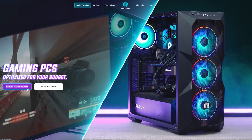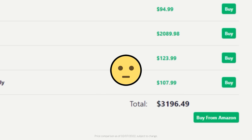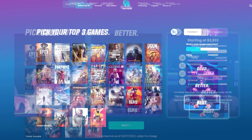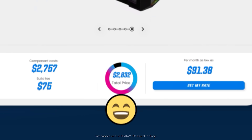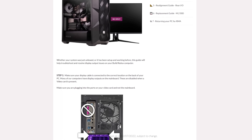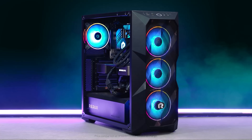Get your next gaming PC from Build Redux. Compare pricing to buying the parts yourself and stop overpaying. Pick your starting budget, see your estimated gaming performance, and then see your PC based on your choices. Plus, Redux offers a growing support hub to answer all your questions, and it's backed by a 2-year parts and labor warranty so you're covered. Pick your budget, pick your games, and get Build Redux.